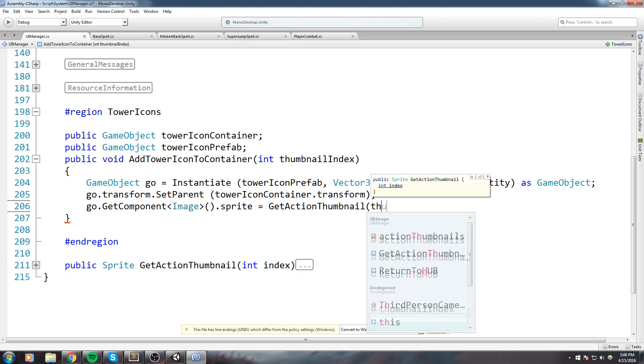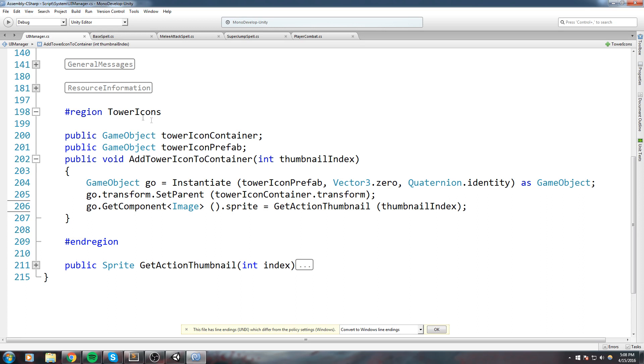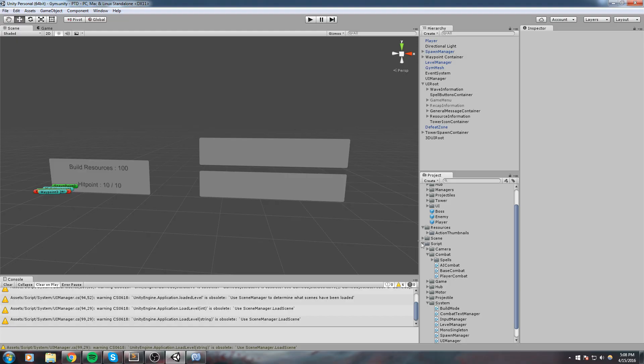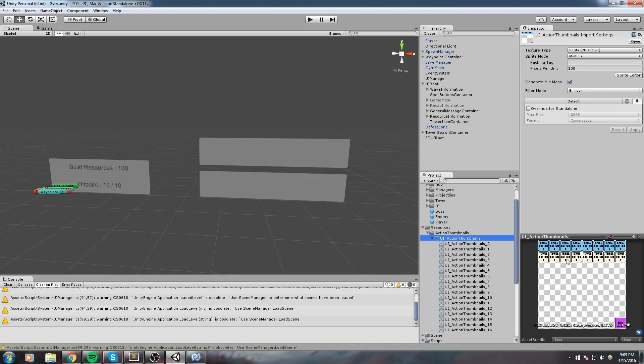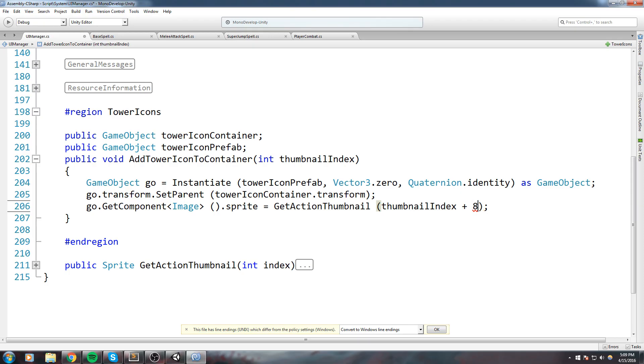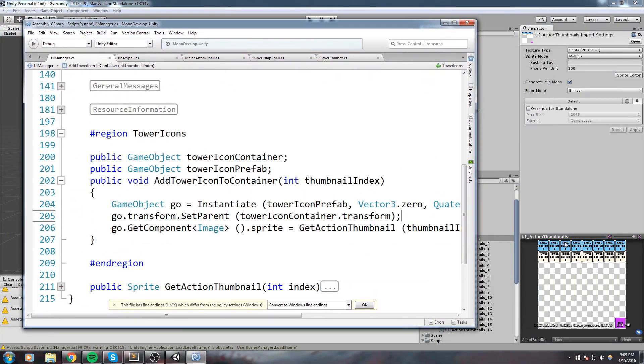We can say `go.GetComponent<Image>().sprite = GetActionThumbnail(thumbnailIndex)`. We're going to be starting at the 8th index - so we do plus 8 - because we're starting all the tower buttons at the 8th index. So when we call 'addTowerIconToContainer', we add the first tower at index 0, the second tower at index 1, and we apply the plus-8 offset here.